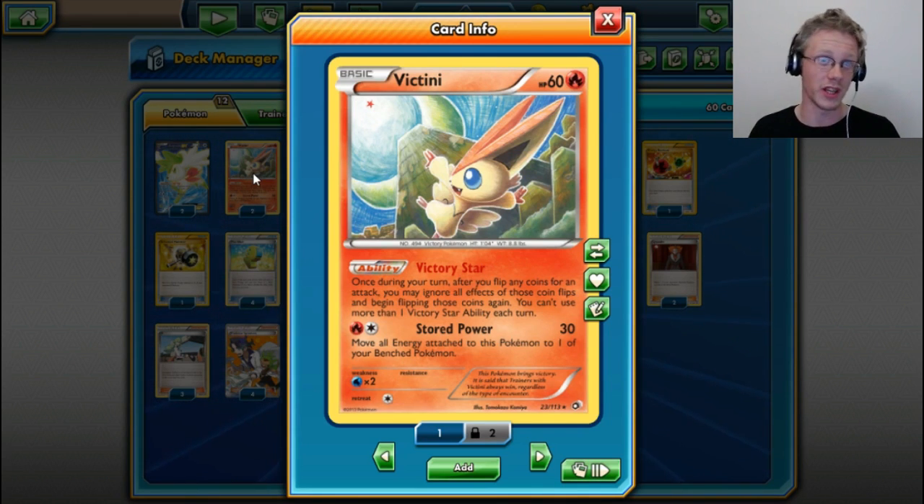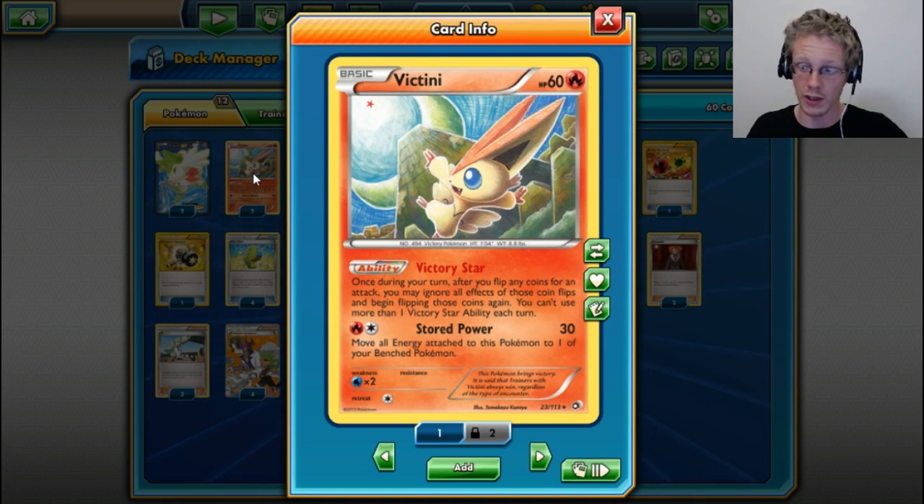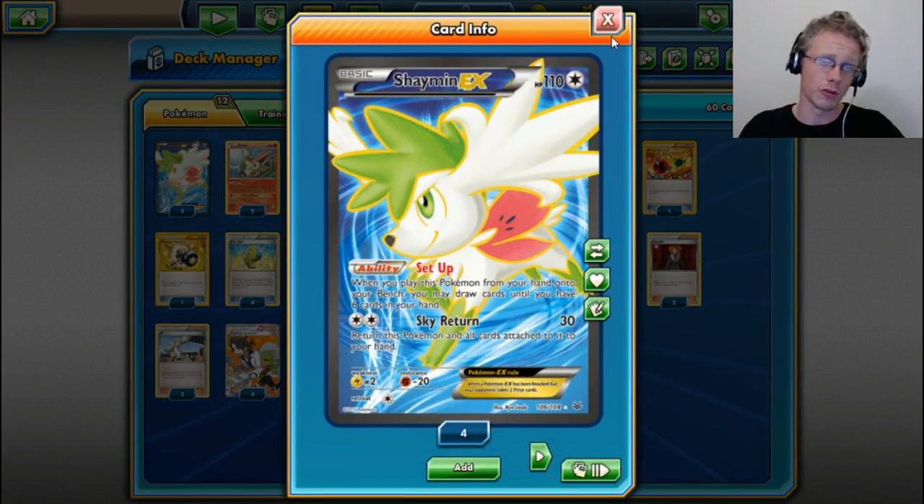Victory Star — once during your turn, after you flip any coins for an attack, you may ignore all effects of those coin flips and begin flipping those coins again. You can't use more than one Victory Star ability each turn. The only reason we run two: A, just in case it gets knocked out, and B, so we can get it in case we prized it. And then lastly we run two copies of Shaymin-EX for extra draw power.